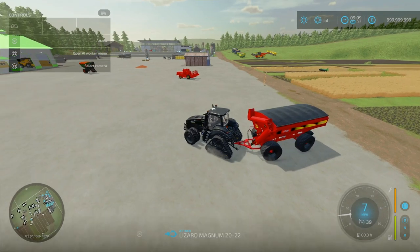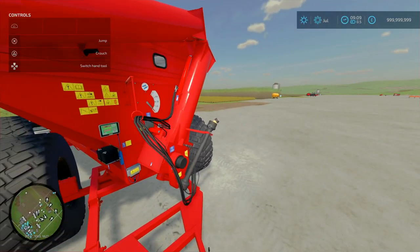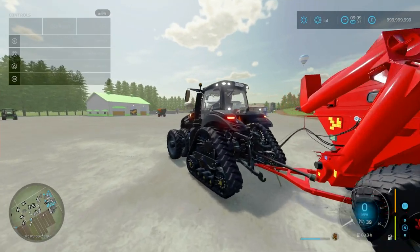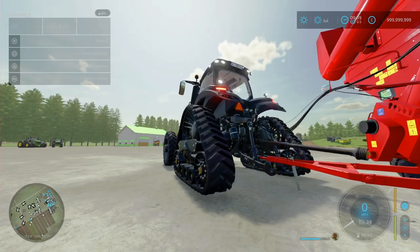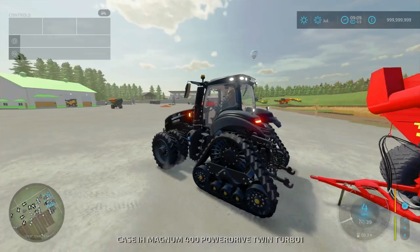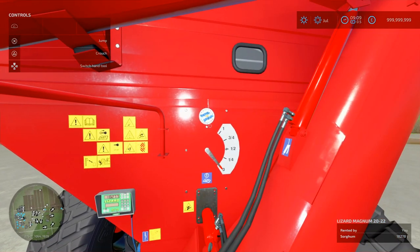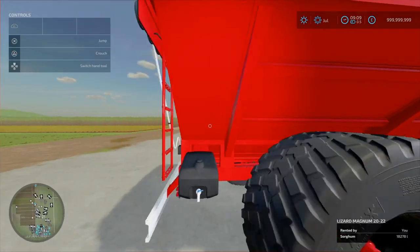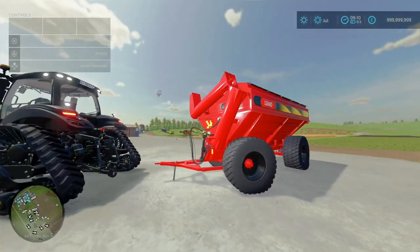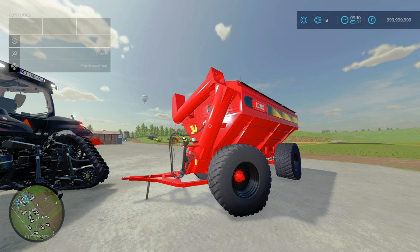Nice level of detail — you've got your PTO shaft, hoses, hooks on and hooks off. A little stamp thing goes up, warning stickers, gauges, made in Argentina. Overall not too bad — good quality auger wagon. This is the Lizard Magnum 2022 by JD Modern Arc.